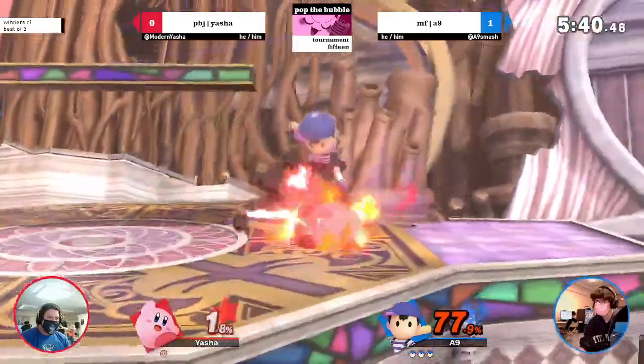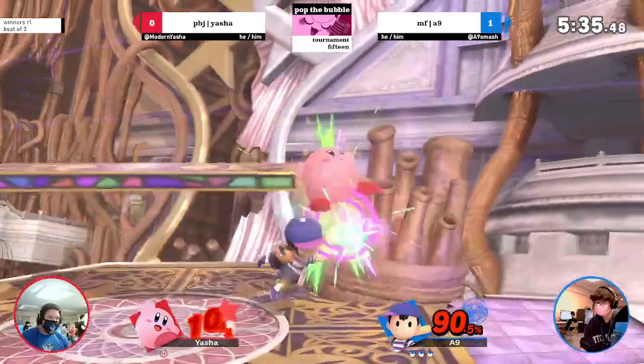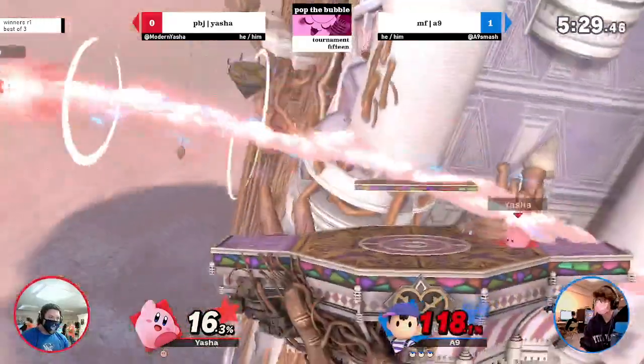Another thing about this matchup: Kirby down tilt can punish Ness — if he just crouches and Ness tries to fair, Kirby can just mash down tilt and sometimes get down tilt into smash attack and stuff like that.